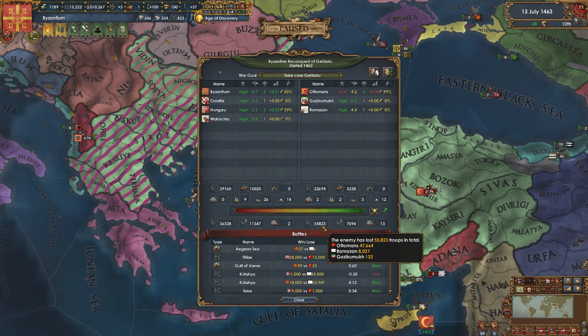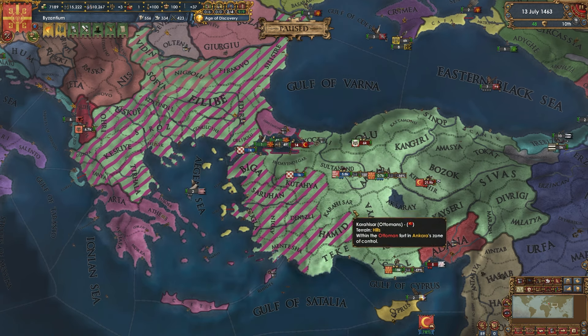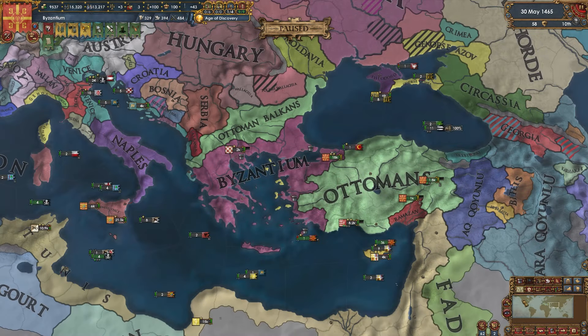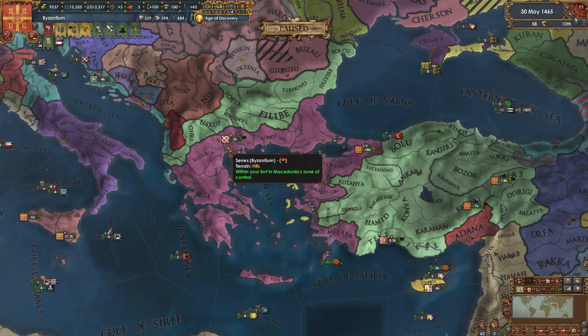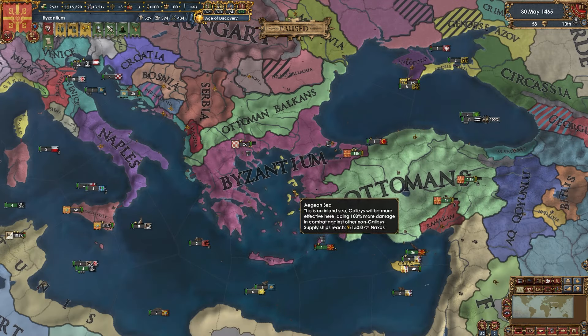The Ottomans cannot maintain these losses — 47,000 men lost compared to Byzantium's 10,000. Hungary takes more losses since they don't have Byzantium's combat buffs. At 78% war exhaustion on low enthusiasm, it's only a matter of time. And what a peace deal — Byzantium reconquered all their cores and took six extra provinces. We now have the Ottomans split into the Ottomans and Ottoman Balkans. Incredible.